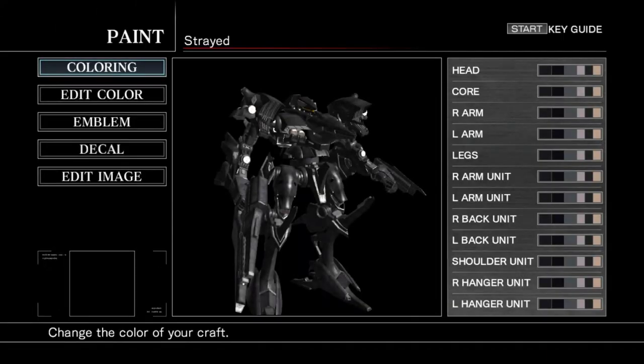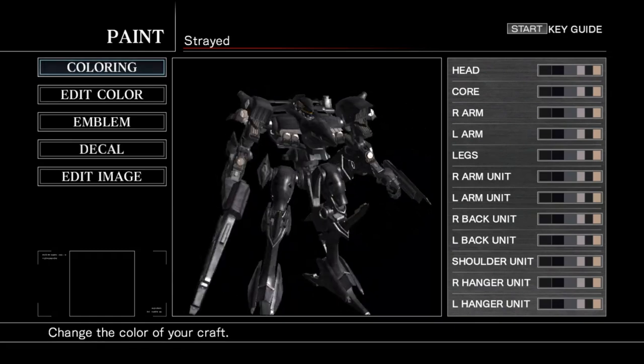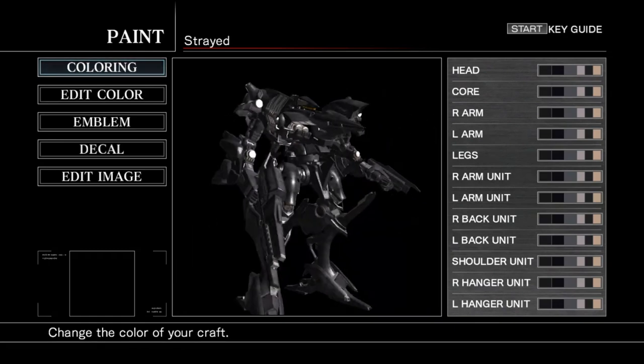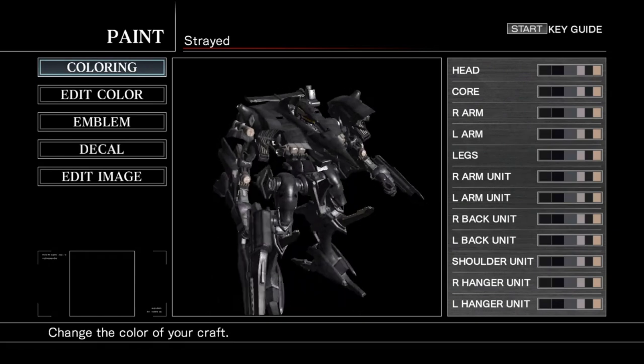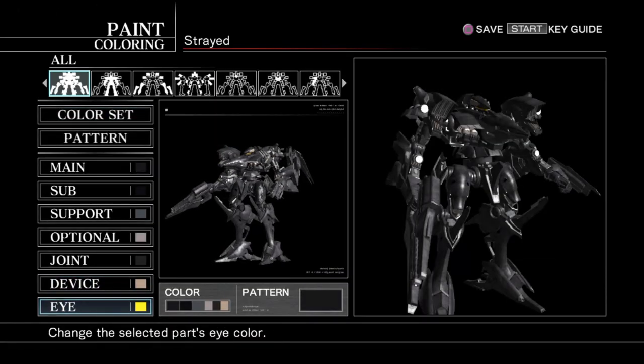I'm going to start off by painting our mech. I'm going to use this mech for the entirety of the run — I am not going to change this mech's appearance in any way, shape, or form. I will be changing the weapons, back weapon, boosters, and generator, but the mech itself will remain the same. So we're just going to do some coloring.